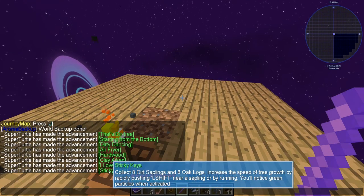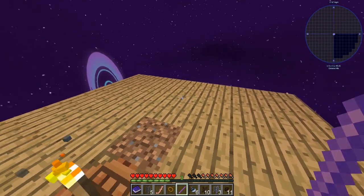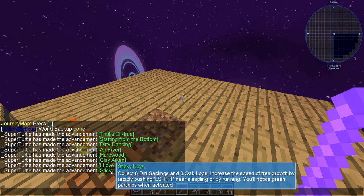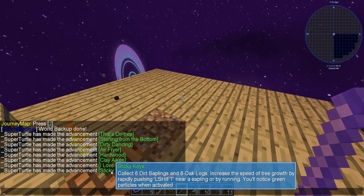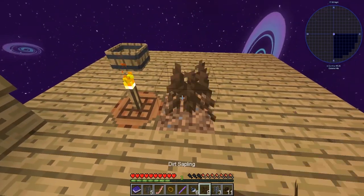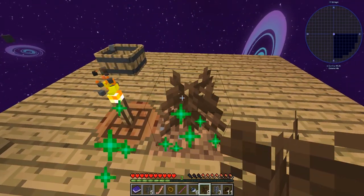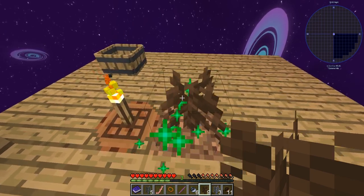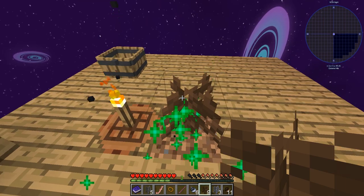Collect eight dirt saplings and eight oak logs — cool beans. Increase the speed of tree growth by rapidly shift-clicking — step one, that's easy. What if we double-hit it with two fingers, super shift-click?